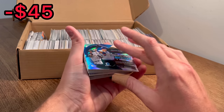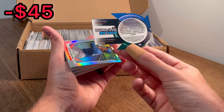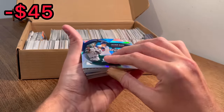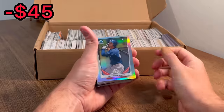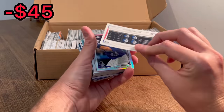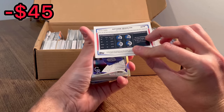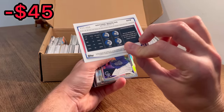Dueling die cuts — Addison Russell and Javier Baez from 2014. That is a rookie card, I believe, of both of them. Pretty nice card there to start out. Nathan Mikulos, Bowman Chrome First, numbered to 500, 2014. I don't know if he's made it or anything, but that's a pretty sweet card.